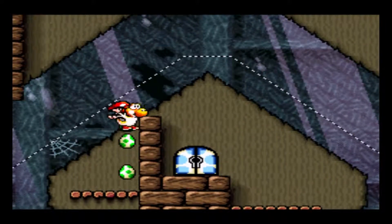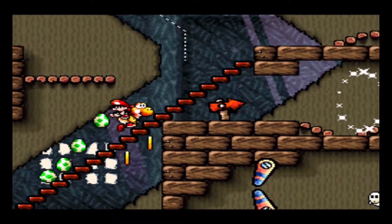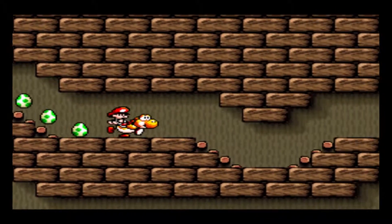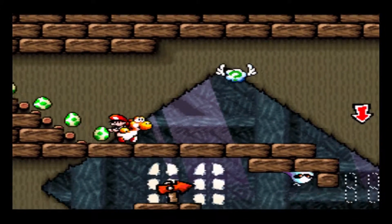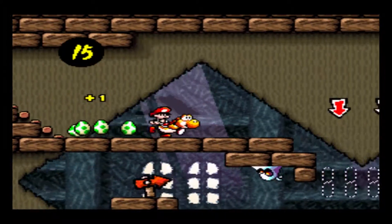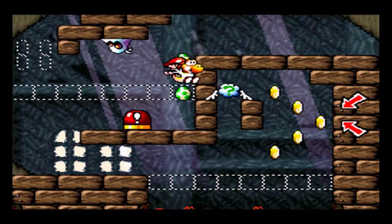Sometimes, to save space on cartridges, the developers will decide to make characters translucent so that the background shows through and appears to be the same color as their skin. The problem they did with Mario is that they made the hat the same color as his skin, letting me know that they were being lazy.